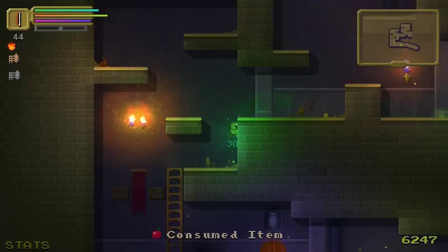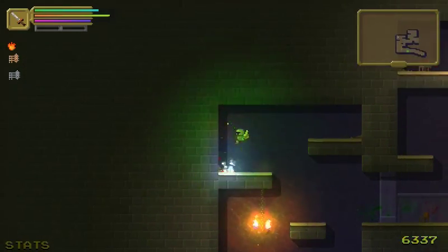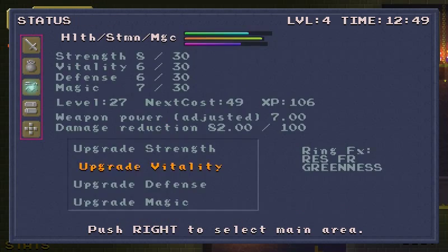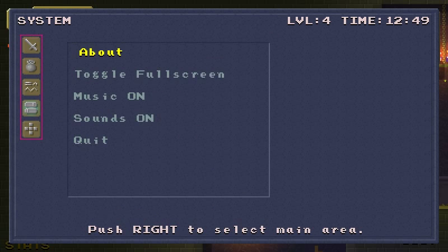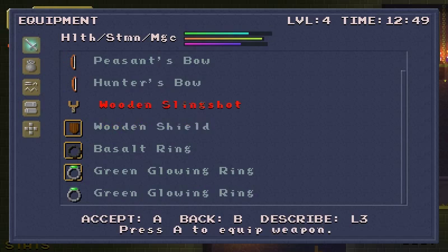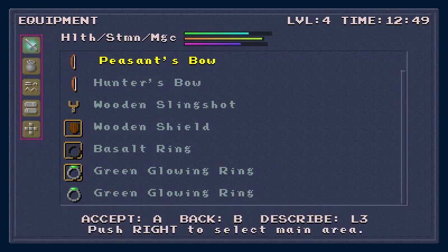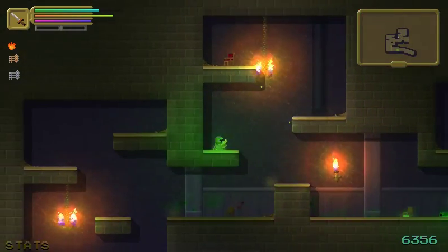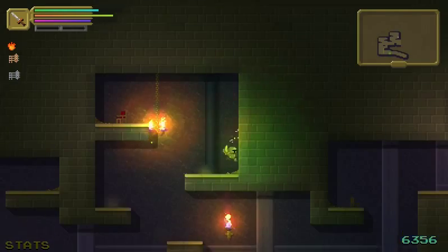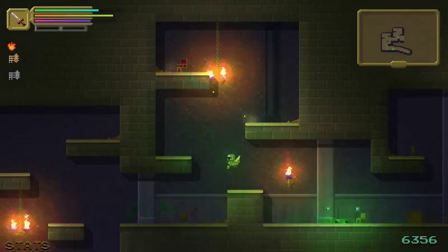I should heal, though. I do wish I could sell items. I don't see any way to drop items either. I would like to get rid of my peasant's bow since I have a hunter's bow now, but whatever — it'll just be a reminder of how far I've come.